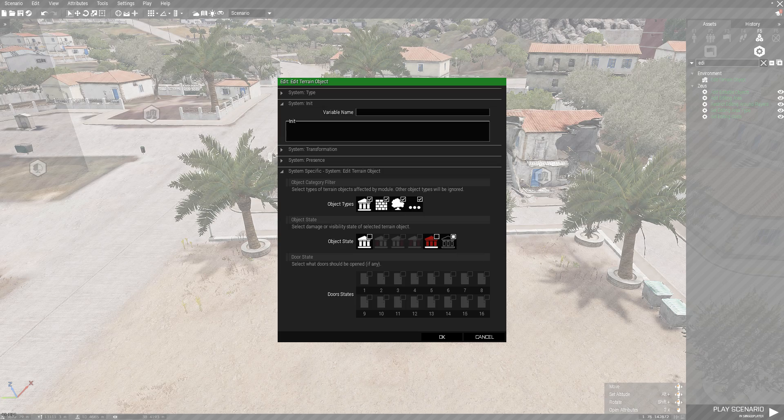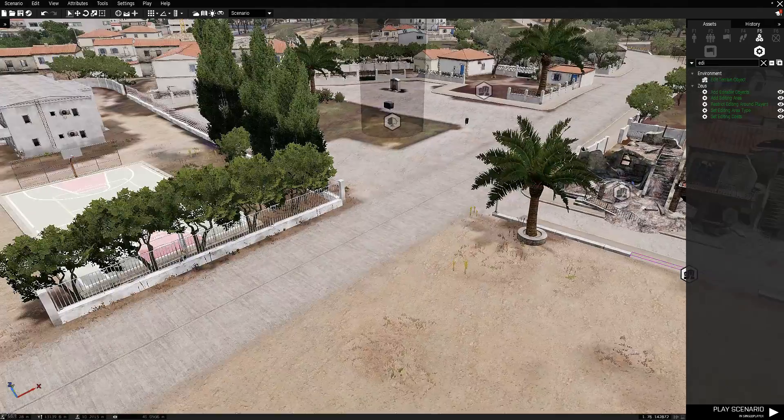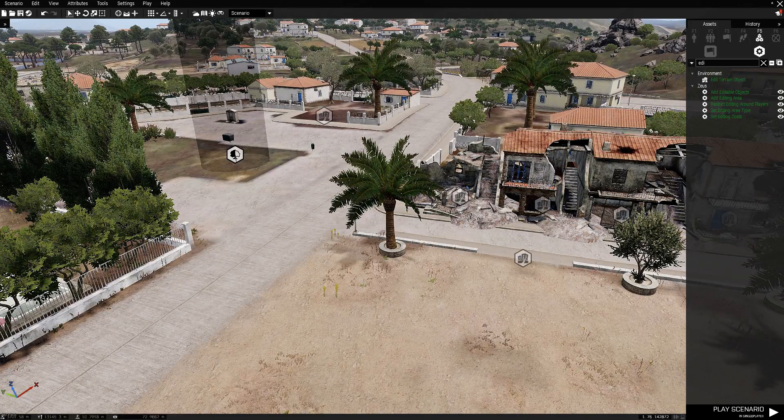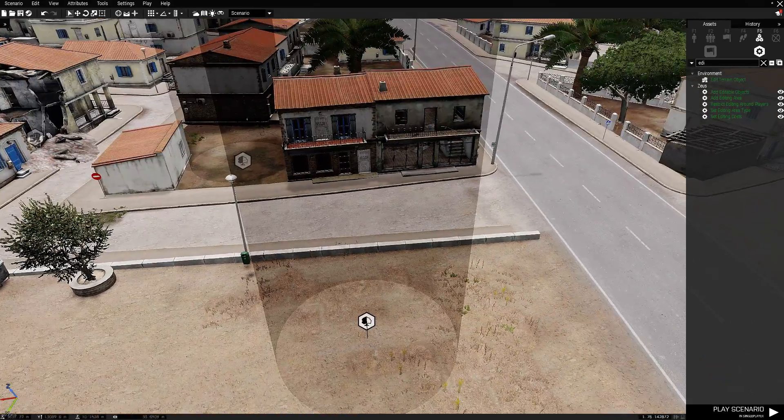I use the hide object to hide one object. You can also use the hide terrain object — both work the same, but the hide terrain object has an annoying circular indicator that I don't really like looking at. You just need to put it into the centre of the building and that building is gone.